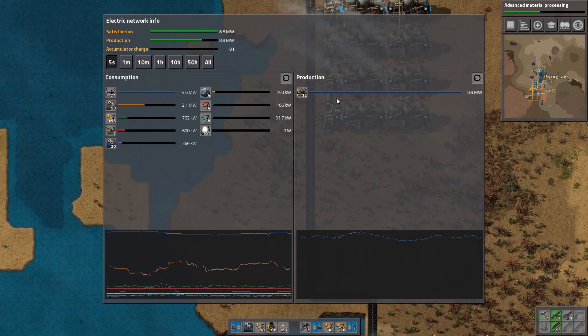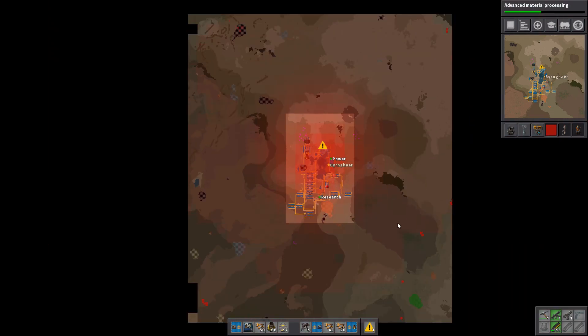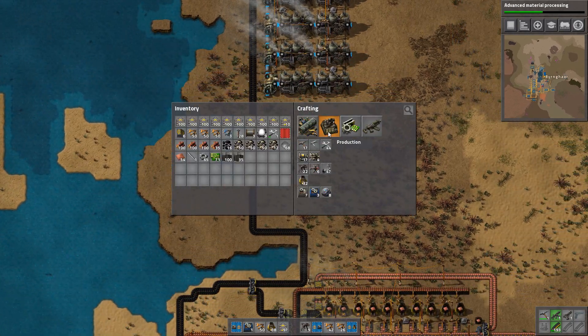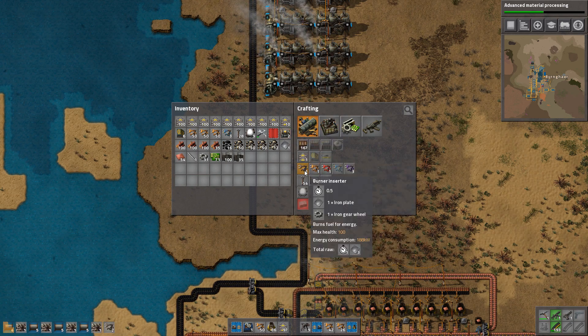How is electricity looking right now? Right now it's okay. But look at this — we are going to have to go to war pretty soon, because we are reaching several bases. This isn't news because we knew we were being attacked already, but now with the extra pollution coming in from this. Let's get a few more — let's get two more of these.